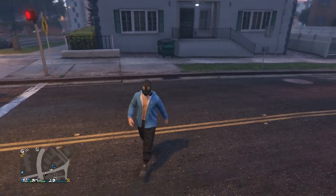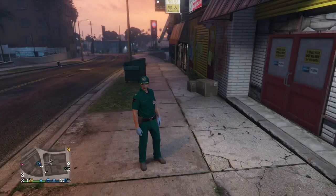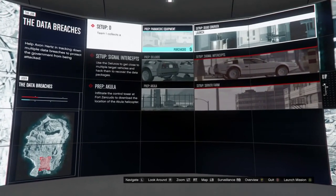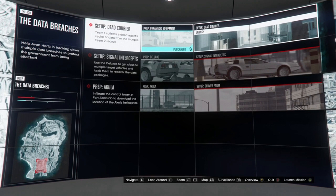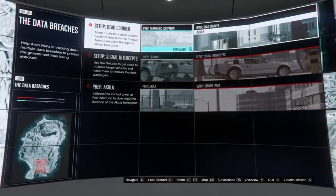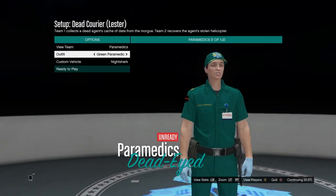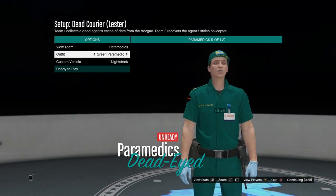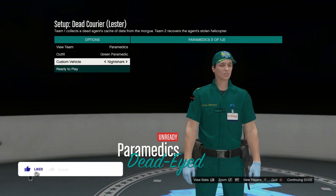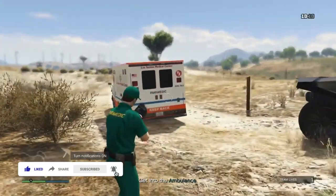Once you load back into an online session, we need to acquire the paramedic outfit itself. If you don't have it yet, you'll need a facility and the mission called Dead Courier - it's part of the data breaches, act one, so it should be pretty easy to unlock. Load up the setup called Dead Courier. You'll need one friend to help you. There's either a long sleeve green one or a short sleeve one, and same with the blue one, so pick whichever you want.